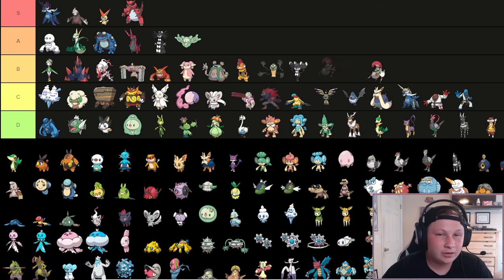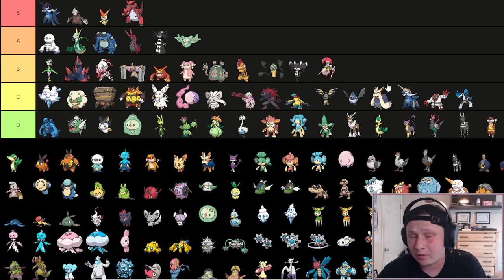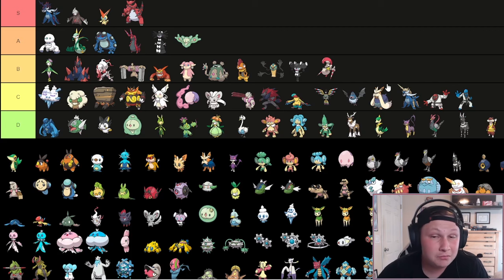Next up we have Escavalier - really solid Steel type. I'm going to put it in B tier, low B tier. I think it's much better than everything in C tier. Lack of reliable recovery, but strong offensively. It's a Pokemon I saw all the time in Generation 7. It Knocks Off, Drill Runs, and I believe got Close Combat in Gen 8 which is pretty cool. It could be a bulky SD variant, but really its tried and true butter is going to be Assault Vest. It's a great Assault Vest mon, really really bulky with only one weakness. Just gotta be careful about those HP Fires back in the day. But if you deal with that, you're in a pretty good spot.